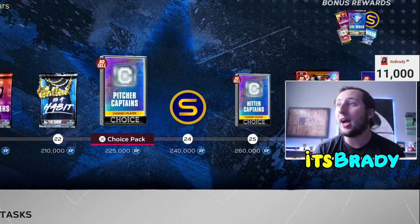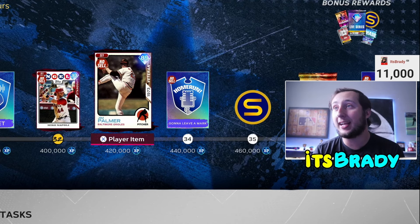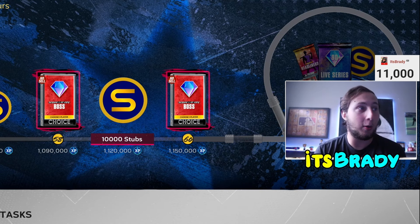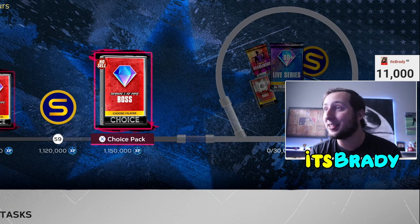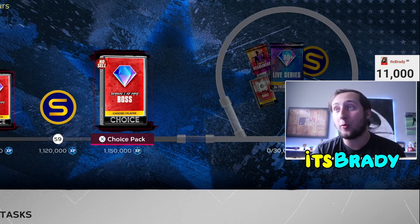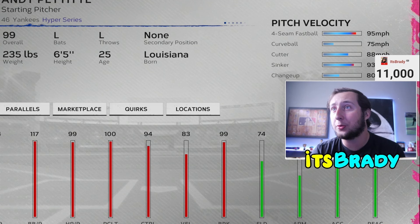The big money maker for finishing collections is completing the XP reward path. These are no-sell cards, but once you grind to the end you get re-roll packs, 90-plus live series cards, chase packs, headliners, vault packs, and stubs. I calculated we can get there in about 30 days with the 60,000 XP weekly cap. You're also getting three amazing 99s: Larry Walker will be an everyday guy for me, plus Jimmy Rollins and Andy Pettitte as my ace — really cool cards I'm excited about.